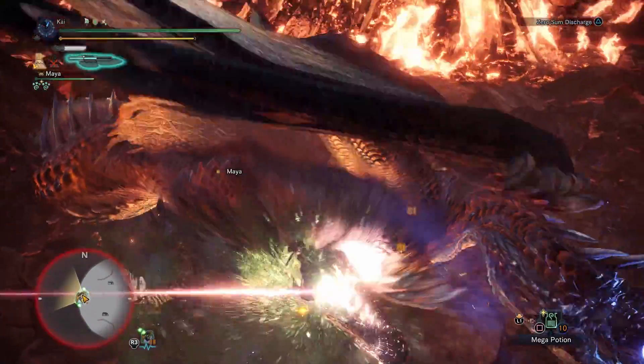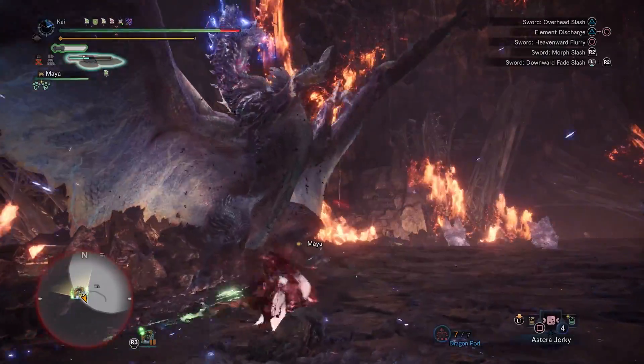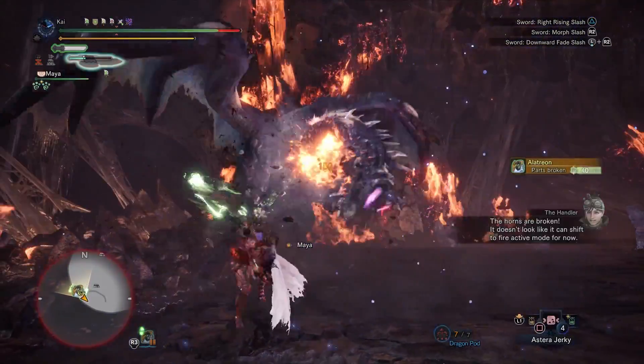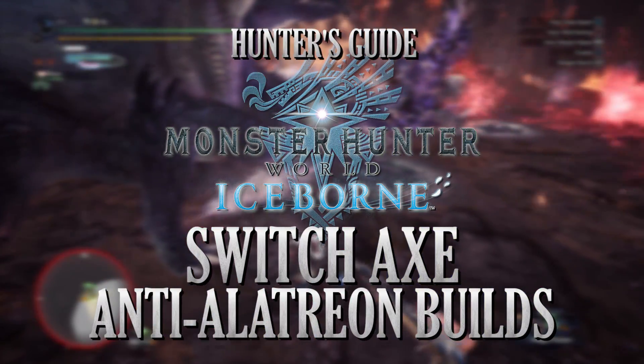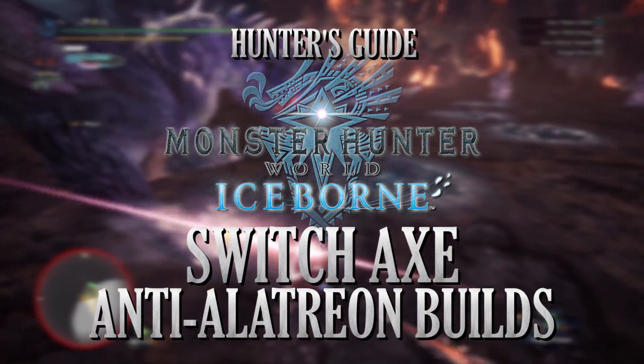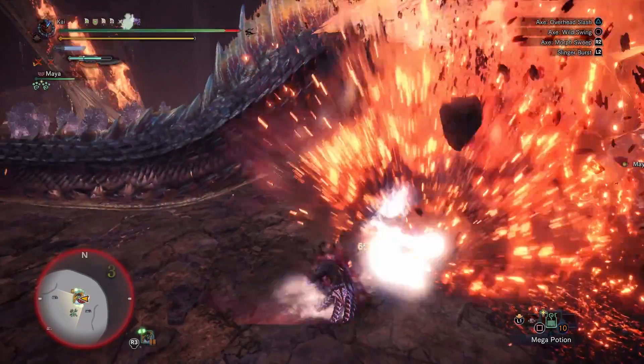One of the best aspects of Monster Hunter is the sheer variety of ways to play the game. This is all thanks to the various weapons and sheer amount of builds or sets that you can create. I'm Darcblade with an Anti-Alatreon build for the Switch Axe in Monster Hunter World Iceborne. The main purpose of an anti-build is to create a set that is made to counter a specific monster in the game.